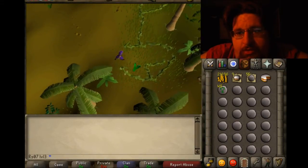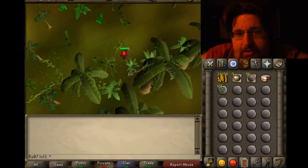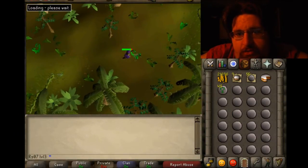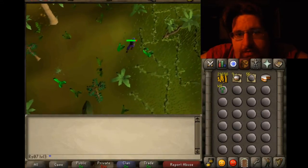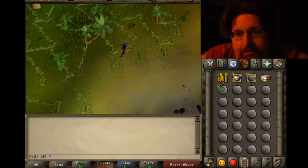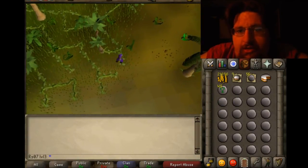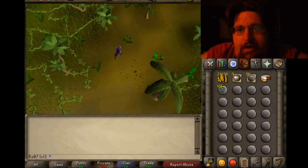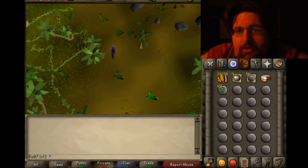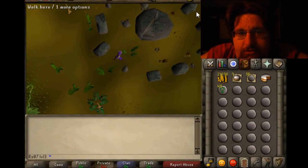That's when you want to put your run on and just run through. Run right by them — see how they only hit me with one. I ran right past that one. Once you get to right next to the mining area, there's no more jungle spiders — there's only like three right in that area. All the other things? Don't worry — they're cute little monkeys. And you just come up to the mysterious ruins.